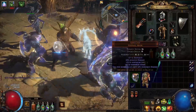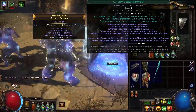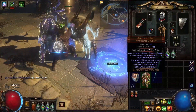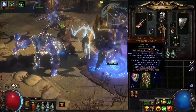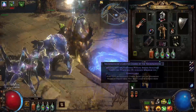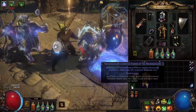We are going to need to mitigate that effect and make sure our animate guardian can sustain. First and foremost, we have this body armor which gives the animate guardian 10% of life per second. And then I have this charm that I found — minions have 10% additional physical damage reduction — which is huge.